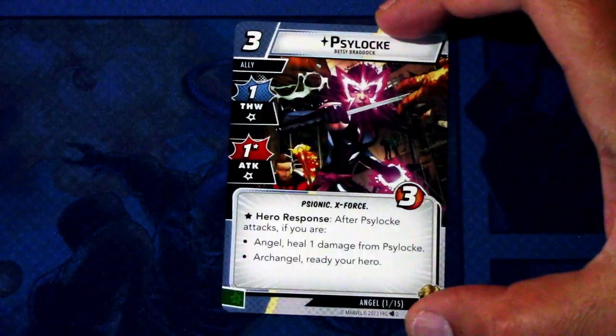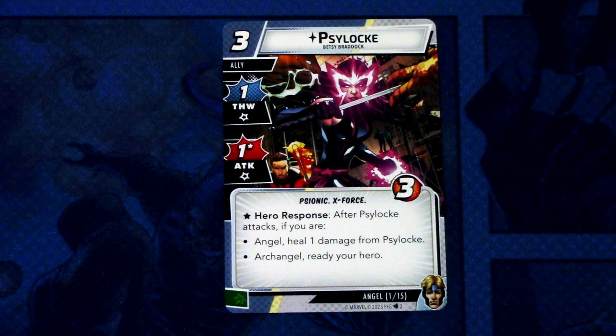First in the signature set, we have Psylocke. She's a three cost ally with one thwart and one attack with an asterisk, psionic and X-Force trait, and three hit points. Hero response: after Psylocke attacks, if you are Angel, heal one damage from Psylocke; or in Archangel form, ready your hero. This can be committed as a wild resource. So Psylocke can either stay in play longer or let your hero do more in one turn.